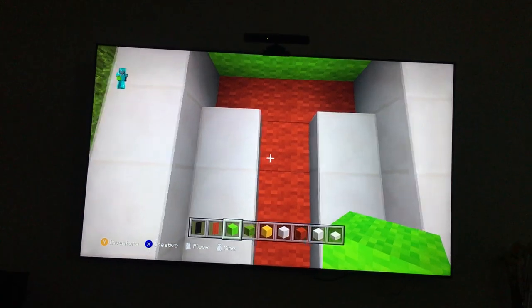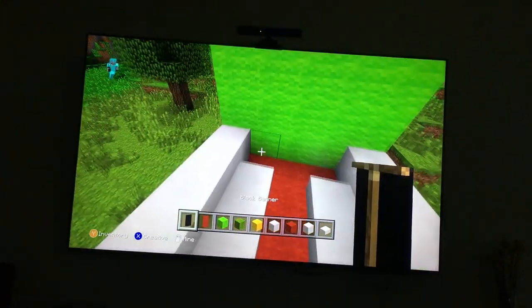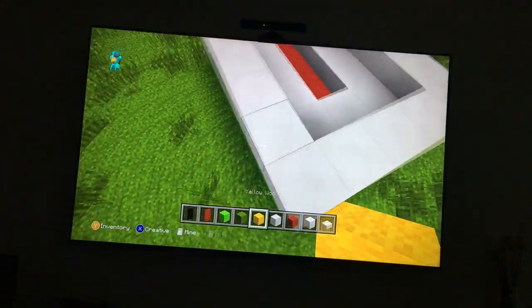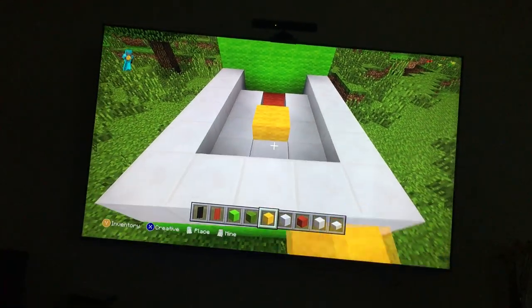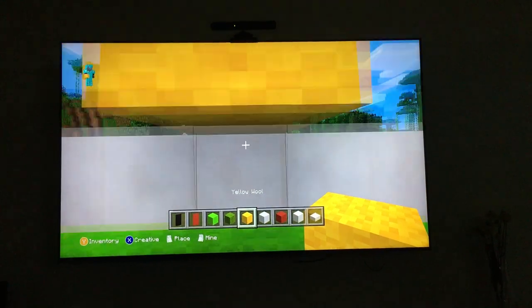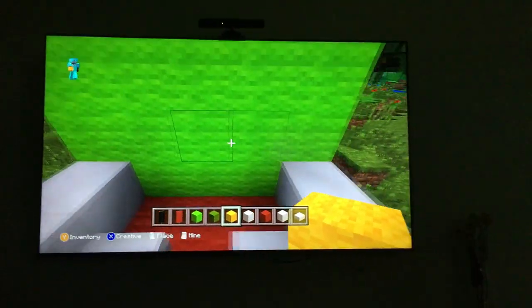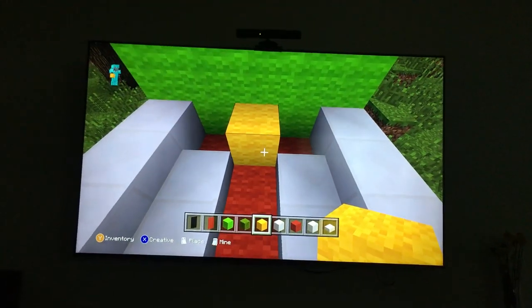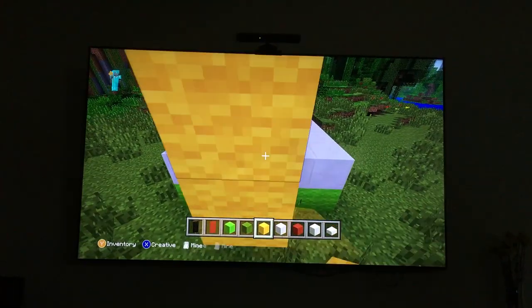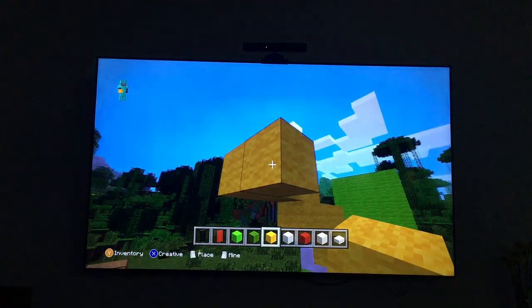Then you're gonna want to get the yellow wool and put it right here. You're gonna want to do it like this - put the wool in this shape. That's a tongue that I just made, a yellow one.